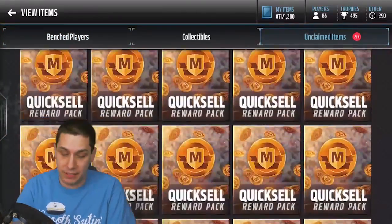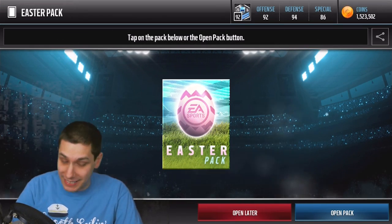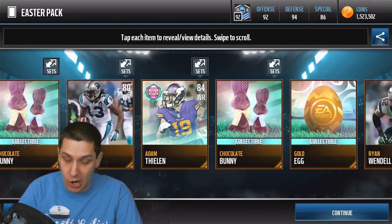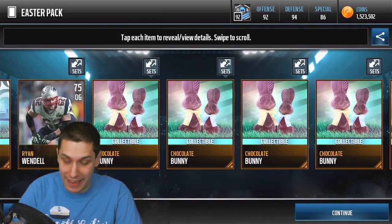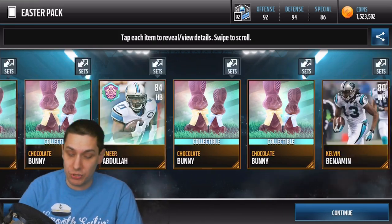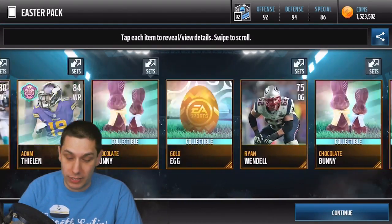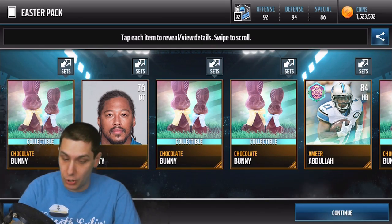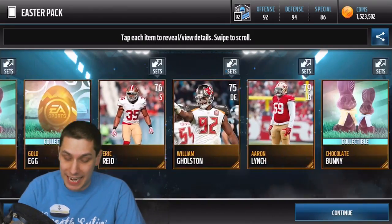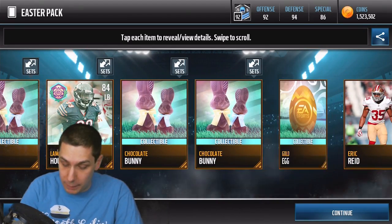We are definitely going to try and open those up today — we've got a ton of quicksales. We have 25 Easter Packs. Let's open these things up. We're not going to spend a whole lot of time on these, just kind of skip through them. We get a gold egg there, a whole bunch of Chocolate Bunnies. You need 20 of them to turn into a gold Easter Player, so the goal is to get a bunch of gold players and potentially turn those into upgrades. We get another gold egg — these open up on different days, this one says April 16.